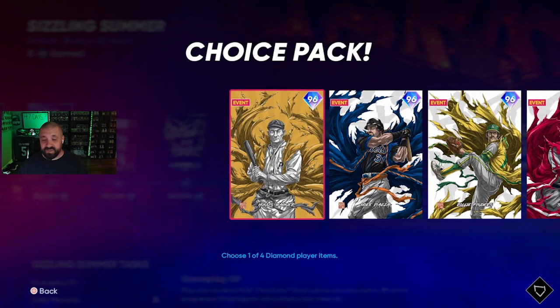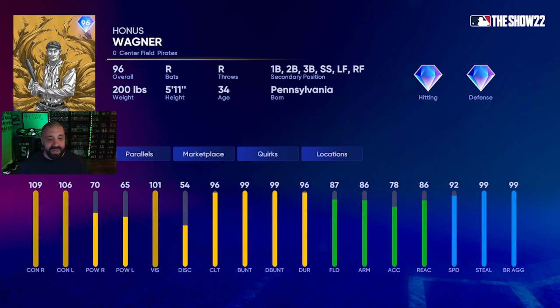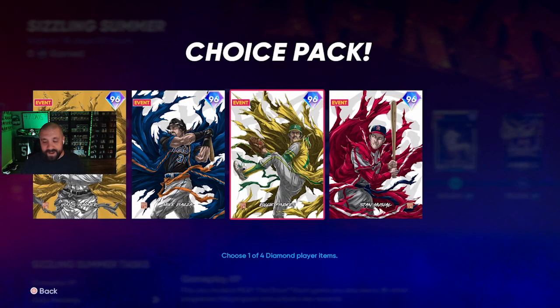The final card is Honus Wagner — 96 overall with excellent card art. He's a center fielder but can literally play everywhere: first, second, third, shortstop, left and right field. He has 99 stolen bases, 92 speed, contact right/left at 109/106, vision at 101 — but power is only 70/65. Despite not hitting for power, the contact and vision are outstanding, and he's extremely versatile for pinch hit situations.